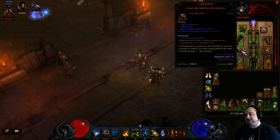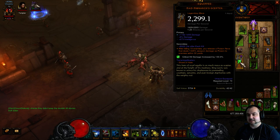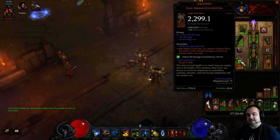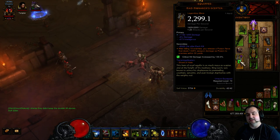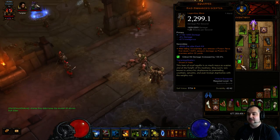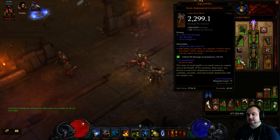For this build I'm using the Mad Monarch's Scepter. You do not need any attack speed in this build — attack speed does not benefit this build whatsoever. You just want crit chance and critical hit damage across the whole board. You want a weapon that hits really, really hard. This one here is a 2.2k, almost 2.3k DPS Mad Monarch, so it's quite a decent roll. I'm not saying you have to use this weapon — it's just my personal preference at the moment.